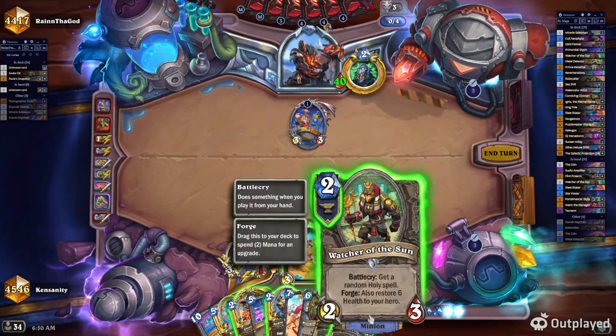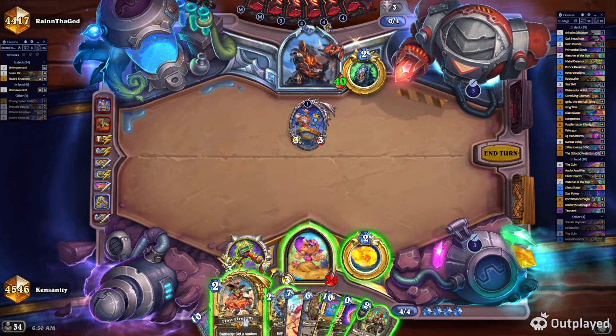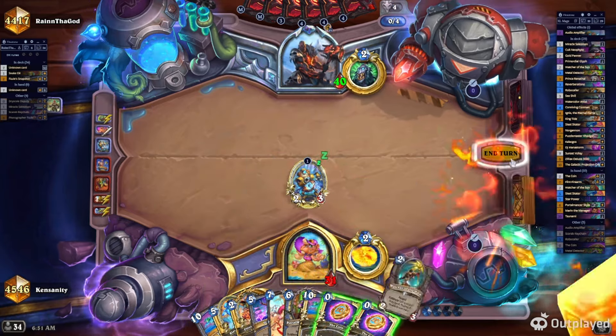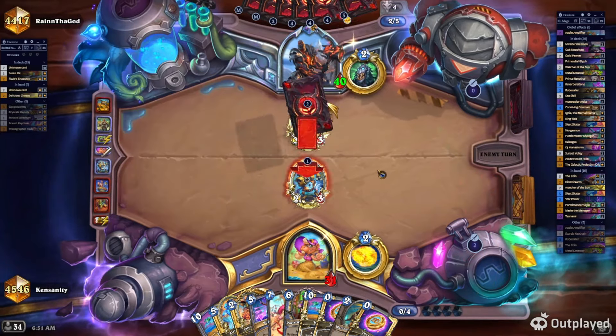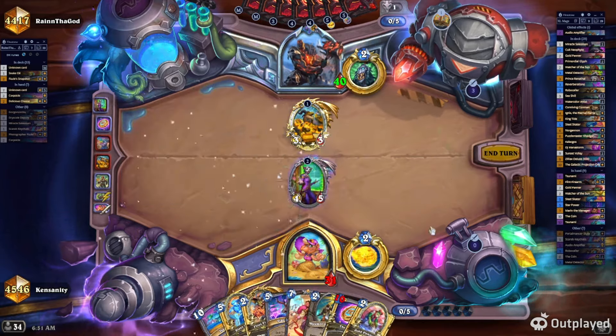There's an Amplifier in here, which is kind of cool. Cold Neophyte — okay. You have choices of two-drops. There's no Greedy Partner. Obviously you have Renathal, and then you have a Reverb. Remember, Renathal adds 10 more cards to your deck, so you get some flexible tech choices or you double up on some consistency.